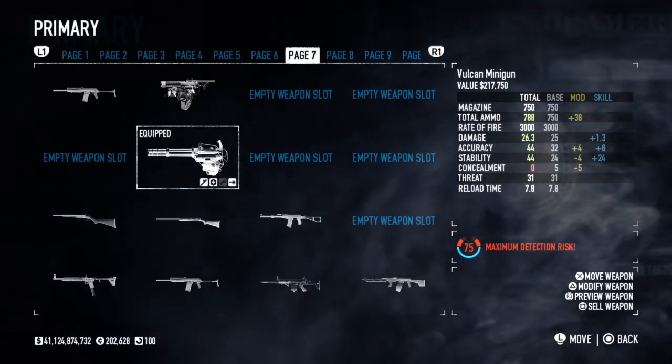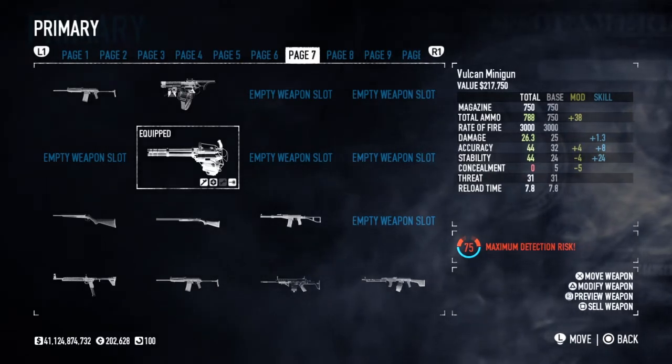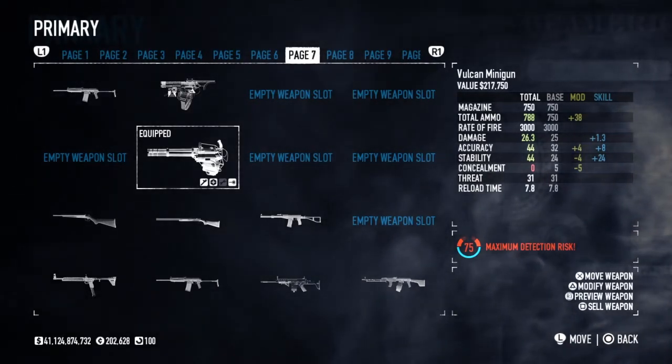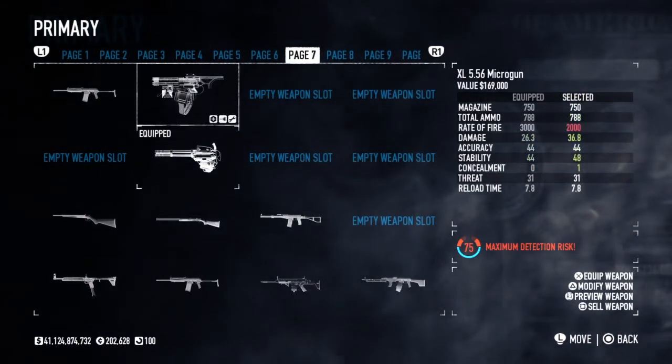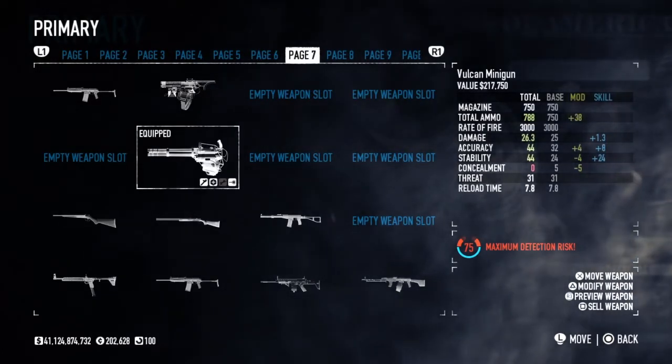Basically how many rounds you dish out. The Vulcan minigun has the highest rate of fire in the game, so we're going to go for that. And the second place runner-up is of course the micro gun, or even the two flamethrowers.